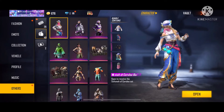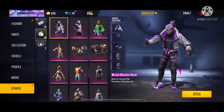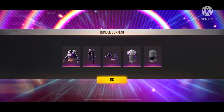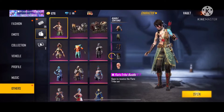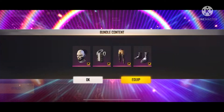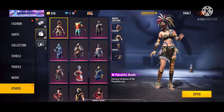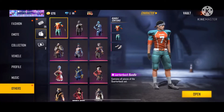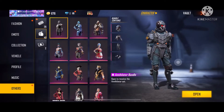This is a female bundle, a free car, and items at 99 diamonds and 199 diamonds. This is a light pass bundle — light pass bundle is also a light pass bundle, and the light pass female bundle is also an incubator. This is a diamond royal bundle and also a big bag.